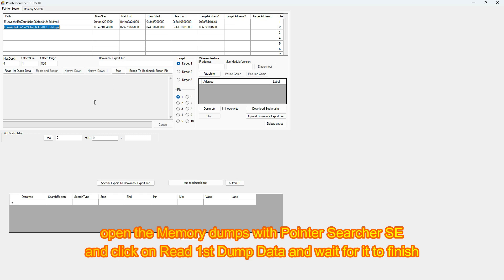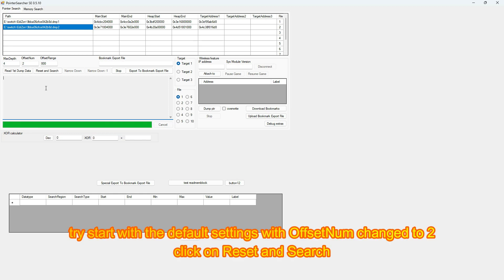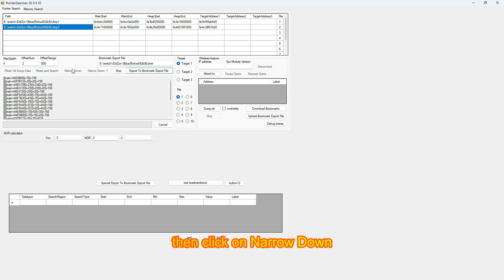Open the memory dumps with Pointer Searcher SE and click Read First Dump Data, then wait for it to finish. Try starting with the default settings, with offset number changed to 2. Click Reset and Search, then click Narrow Down.